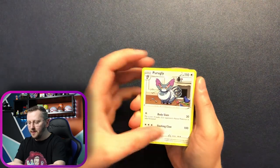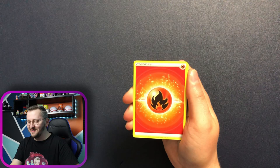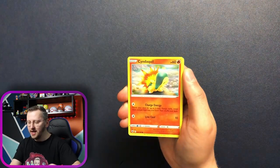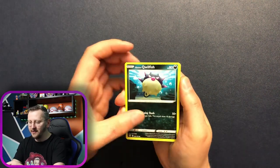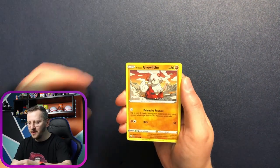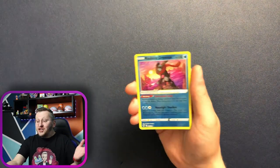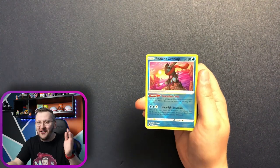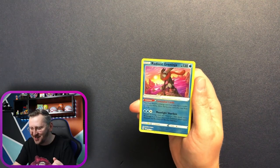Axew, Bergly, a Hisuian Heavy Ball — that is lovely. Energy, Hippopotas, Cyndaquil — a gorgeous Cyndaquil. We have Hisuian Qwilfish, Hisuian Growlithe, Bergmite. First pack magic and I am getting that Greninja — a radiant card!